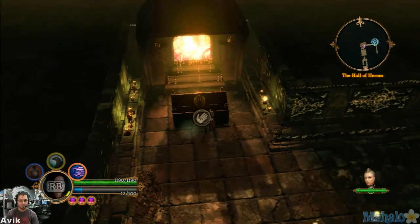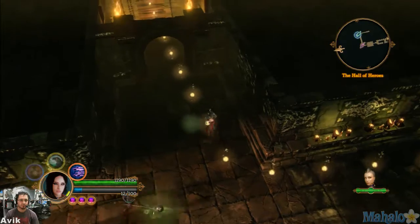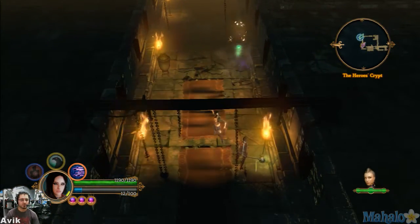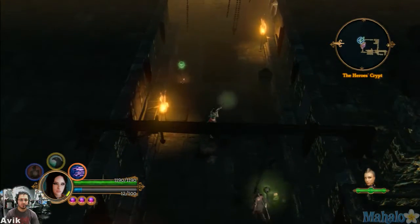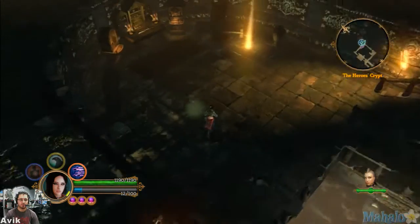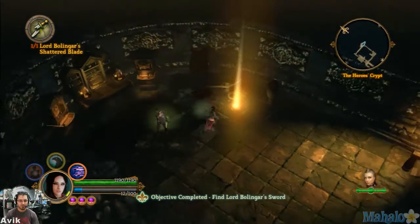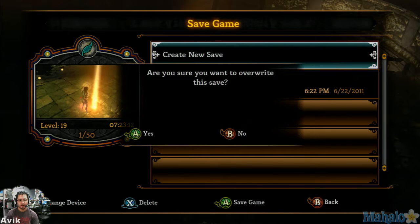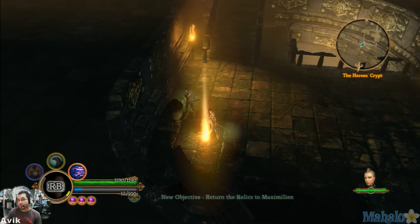Let's see if there's anything in this little tomb. Nope. Here's Crypt. And there's the sword that we need for the secondary guy. So let's take that and let's stop right there. For more on Dungeons & Siege 3, check out the following videos. Thank you.